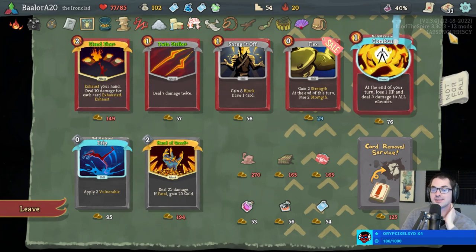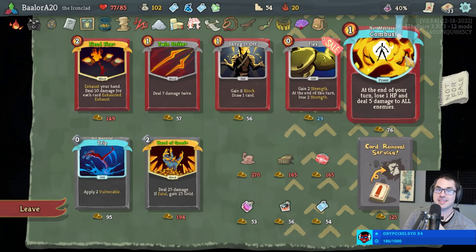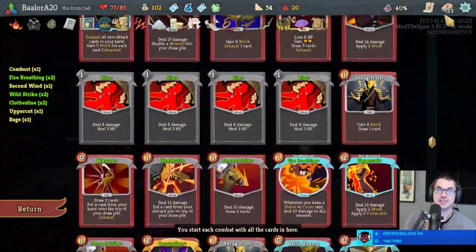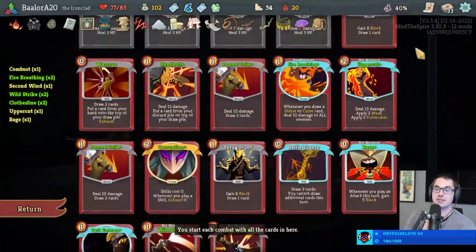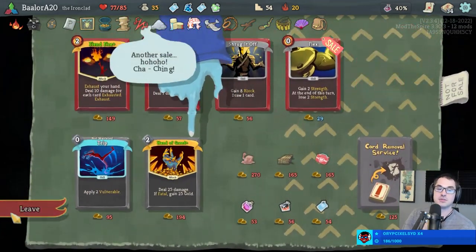It's another power potion — triple power potion. That might be better than the Heart of Iron genuinely. Wait — the second Combust! No no no — we have to take the additional mastery here. Getting double Fire Breathing and double Combust seems pretty good. Are we running up against potentially losing with too many bad cards? That's what the power potions are for.